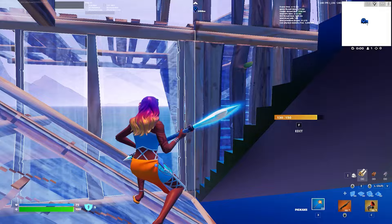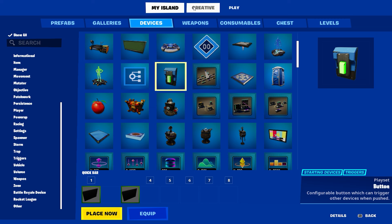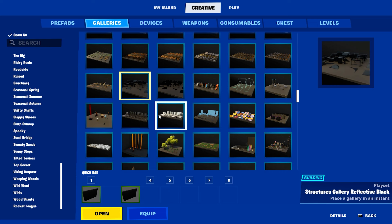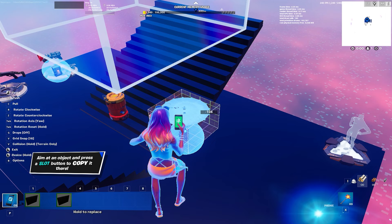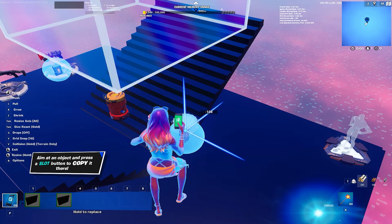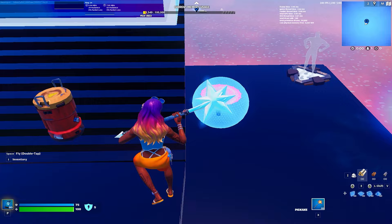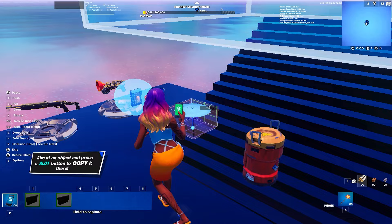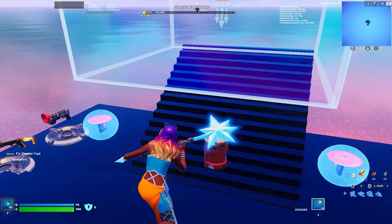Now I'll show you one last thing - making the buttons look nicer. Go to your gallery and find something that matches your theme. I found something that works so I'm going to resize it, make it a bit smaller, place it about this big, and copy it over to the other side. We now have these nice little decorative pieces on both sides.